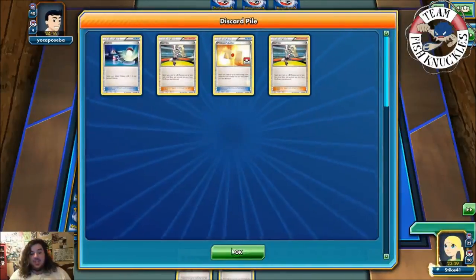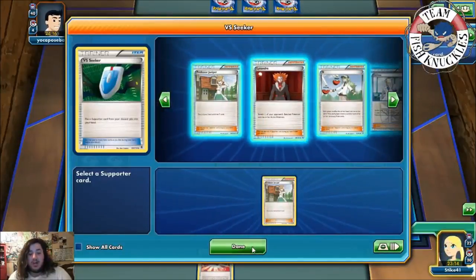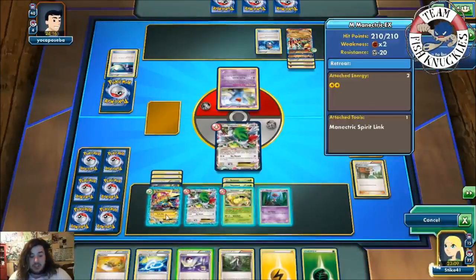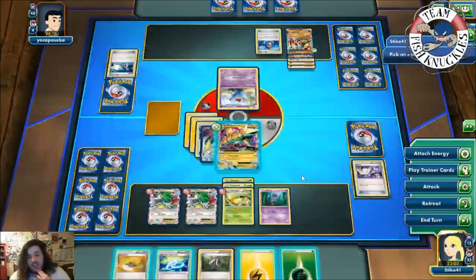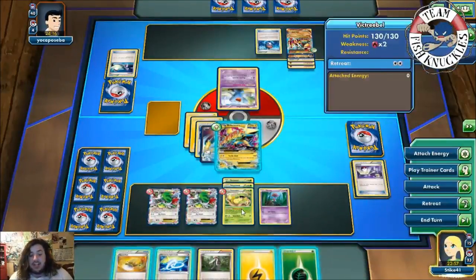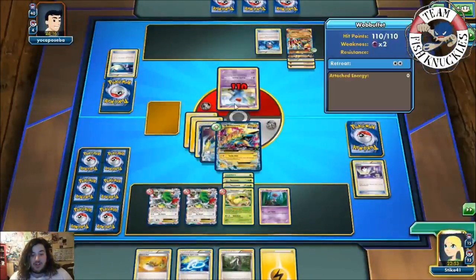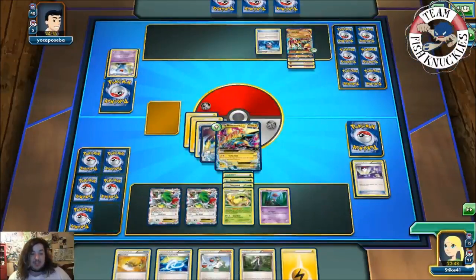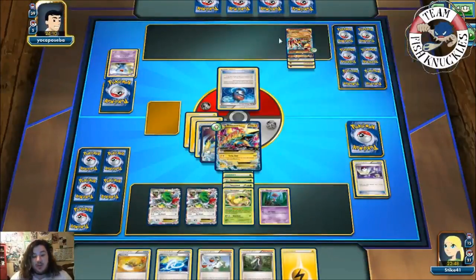Our opponent might have been setting up — we see a Robo Sub and Karina, most likely grabbing Primal Groudon, but then a Landorus appears. We VS Seeker for a Juniper. We draw and get Victory Bell — we can Switch it in. We attach a Grass energy to the active Manetric, Turbo Bolt for the knockout, and put two Grass energies onto Victory Bell on the bench, taking a prize.